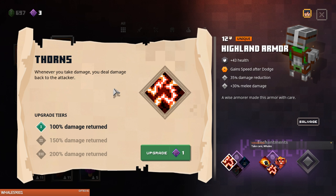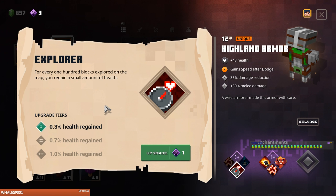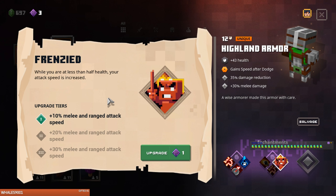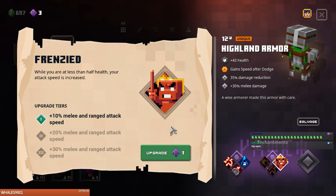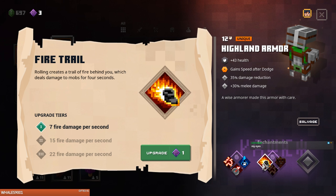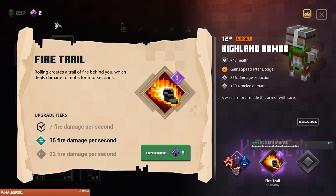When we take damage — speed: whenever activating any artifact you gain 20% movement speed. Health, Fire Trail: rolling creates a trail of fire — interesting. More Thorns. Frenzied — is that just melee and ranged? We can upgrade. Let's get this fire trail! And then I'm gonna save my points to try to get the last level of Lightning on this.